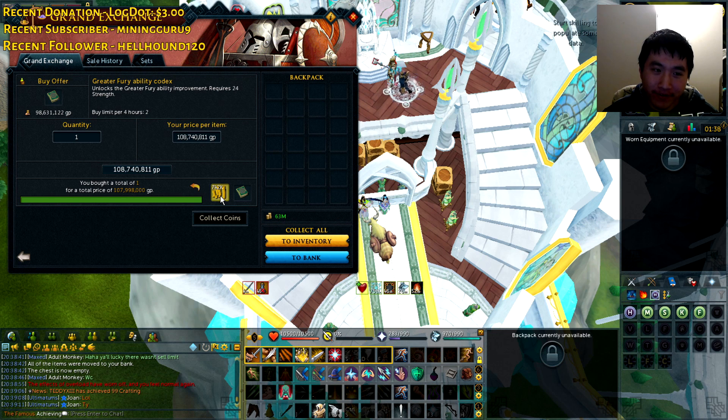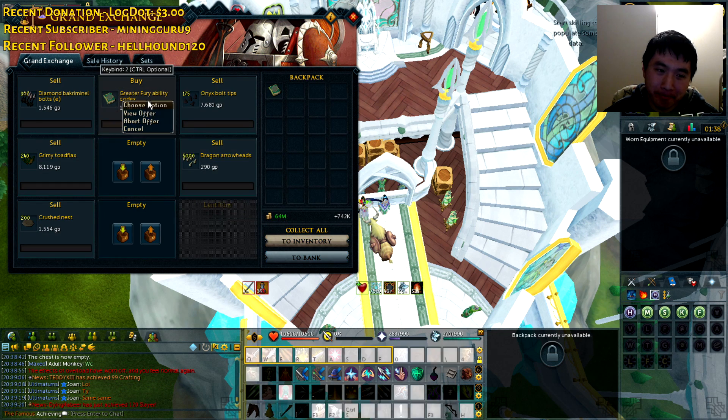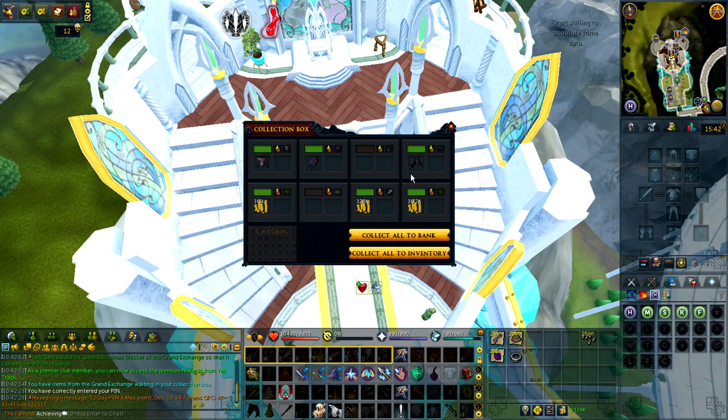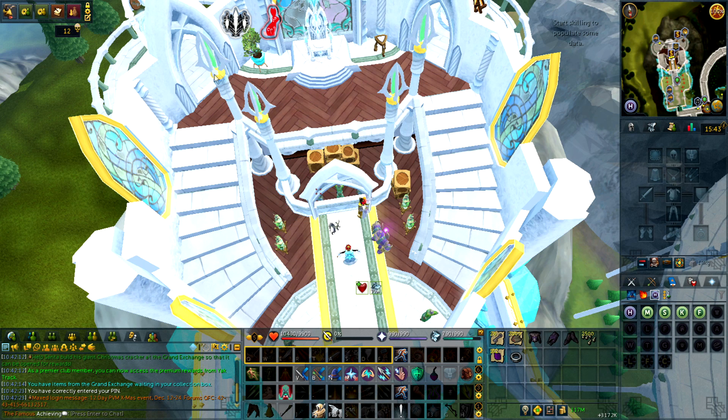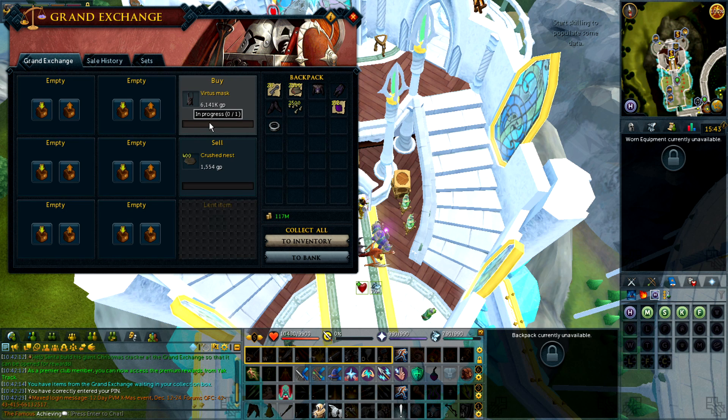I'm checking the price of a Greater Fury Codex — 107 million GP, almost 108 mil. I absolutely overpaid for this. I just woke up and was able to buy every piece of Virtus except for the mask. The price was decent — not too expensive, pretty good budget gear for now. I thought about buying Blastivision boots, but unfortunately that is really, really expensive. I also just don't know how to use the detonate rotation.